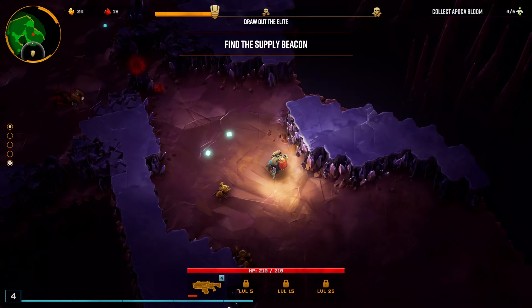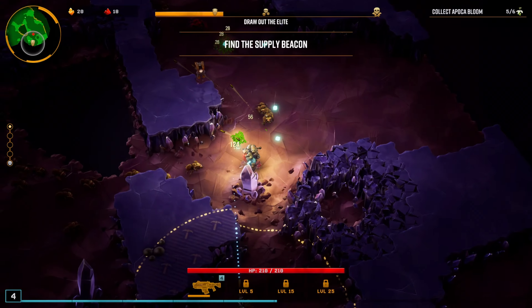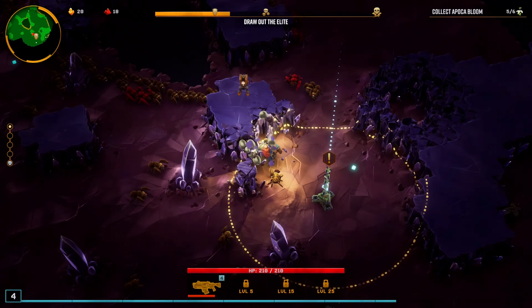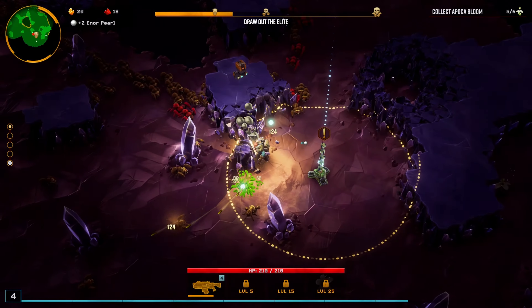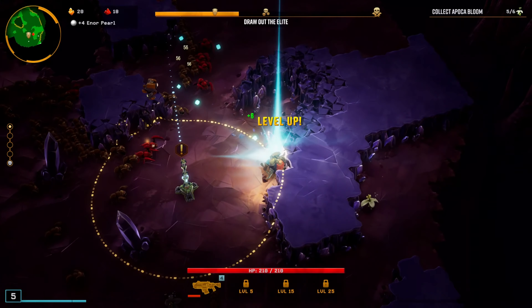Need more Nitra here. I'm going to save the supply pod. Found an Enor Pearl. More Nitra here, please.